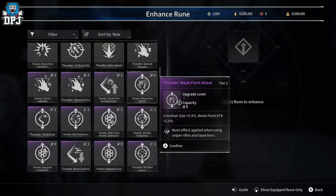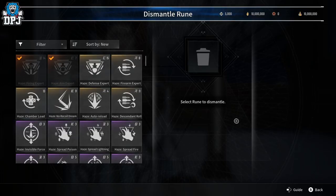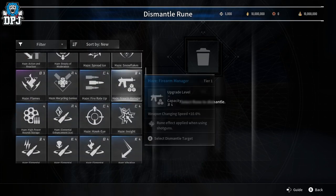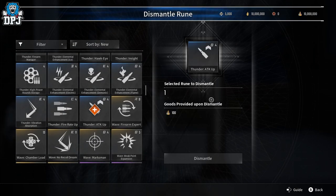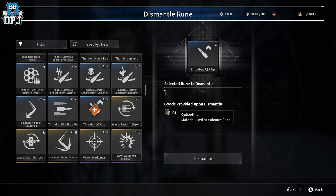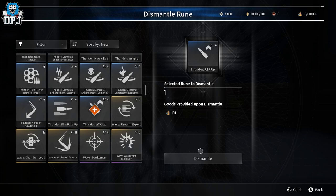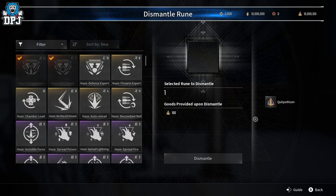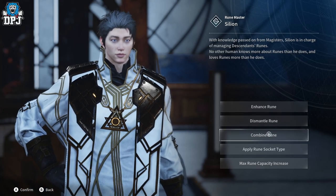You can also dismantle a rune at the vendor. If you dismantle one, you get Kuiper Shard as a return material. So if you're farming and you've got plenty of runes you don't need, you can just dismantle them and get that material back.